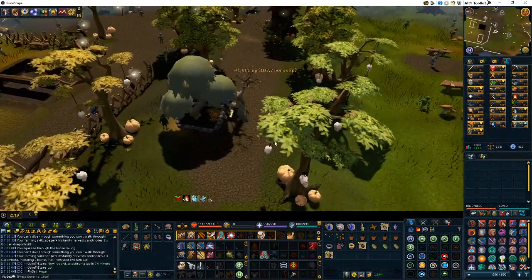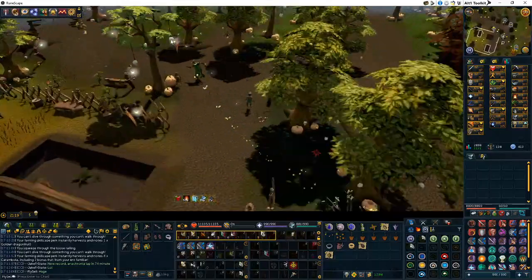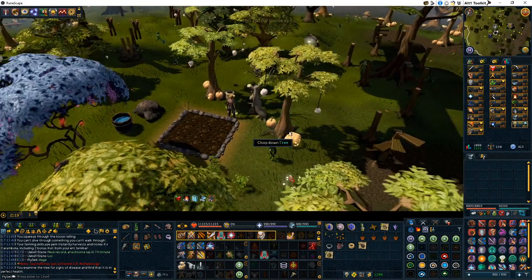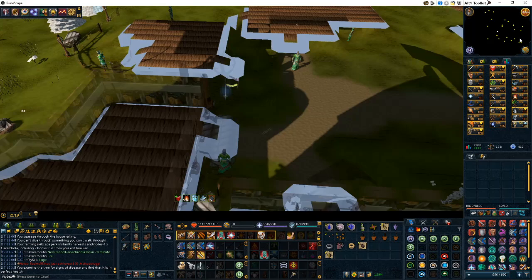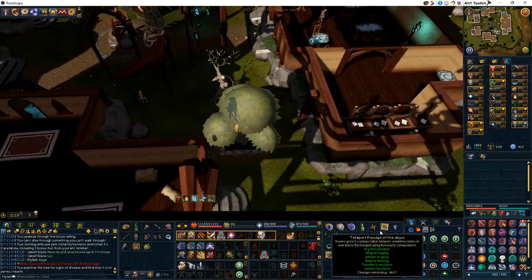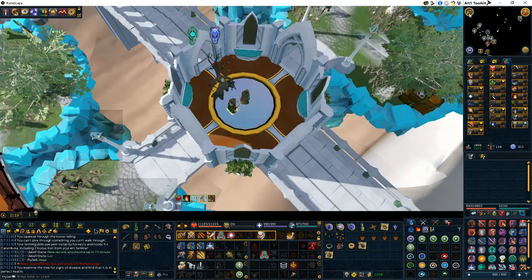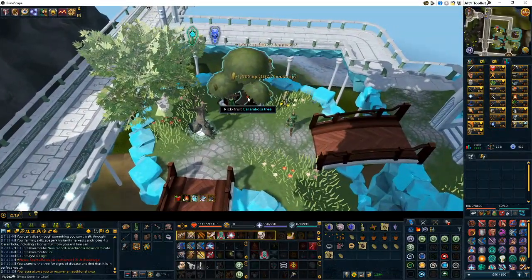I head to the fruit tree right there, use my produce on the leprechaun, and then head to the regular tree patch. Next, I use my Attuned crystal teleport seed to go to Lletya to get that fruit tree, and then we'll head to the Meilyr district. There's a pretty cool surge route right there — highly recommend.